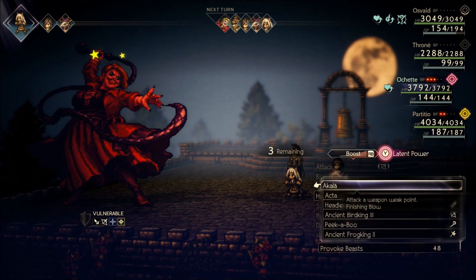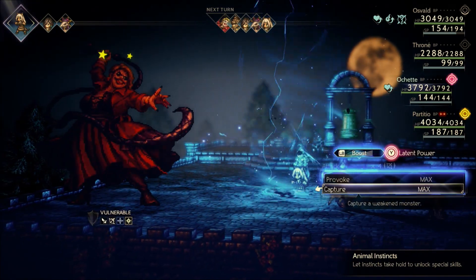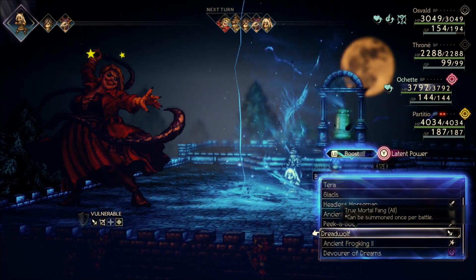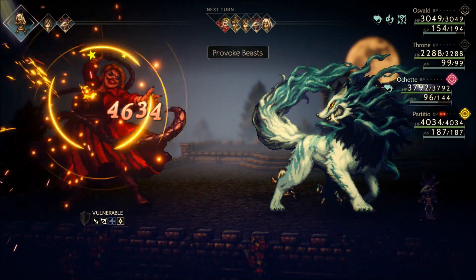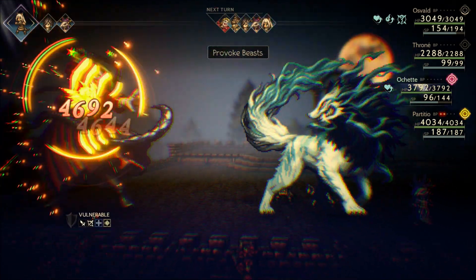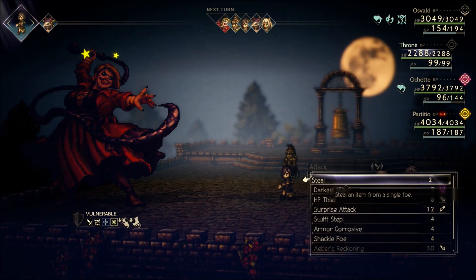So let's do the cheese — going to Provoke Beasts, use the boost, activate the latent power, then go back into Beast Lore and provoke again. This is the cheese way of summoning insane summons multiple times back to back. We'll just do a bunch of Dreadwolves to show how absurd this is — it's like six Dreadwolves back to back. My assumption is they'll eventually patch this, but it is super cheap.